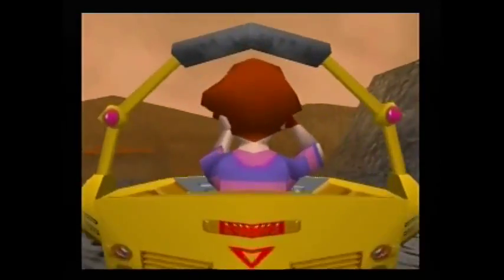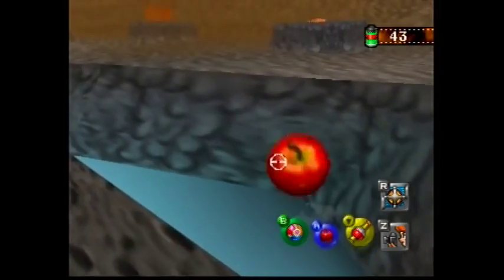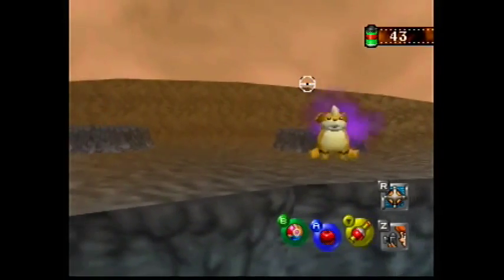Throw Pester Balls into them and Growlithe will jump out of the first one, Arcanine out of the second, and another Growlithe out of the third one. This is time for some great pictures. If you can get both Growlithes in the same picture you'll even get extra points.